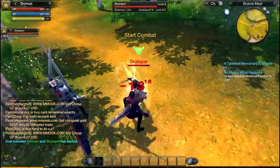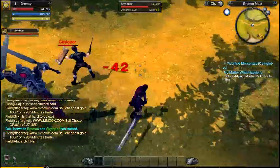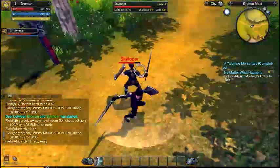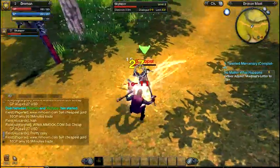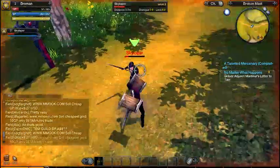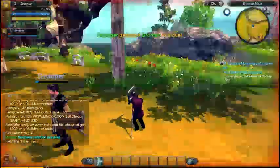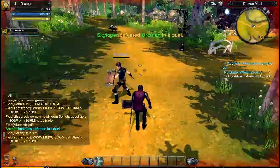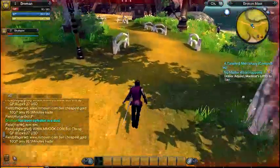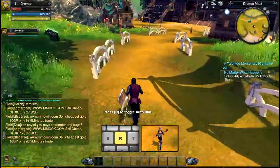If you die you'll spawn back in town. Ha, I almost died — I had an appointment or something! Alt to walk, stop. Open inventory. There you go. Can I eat something?